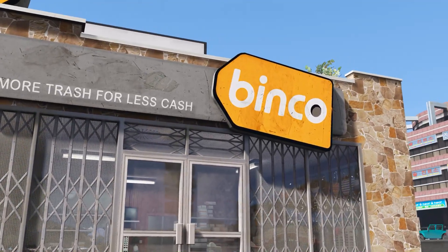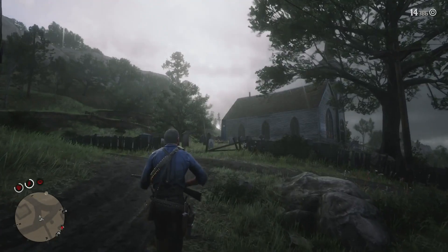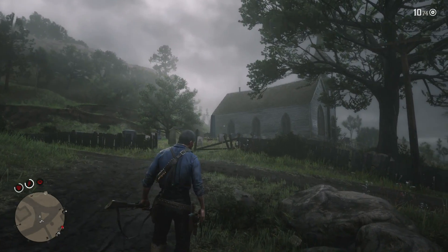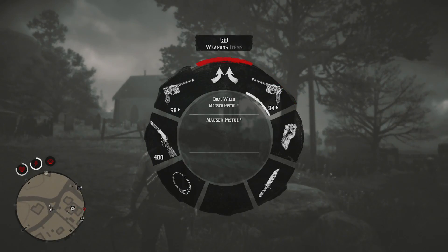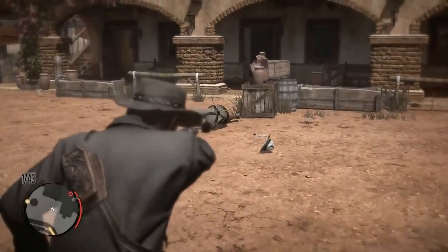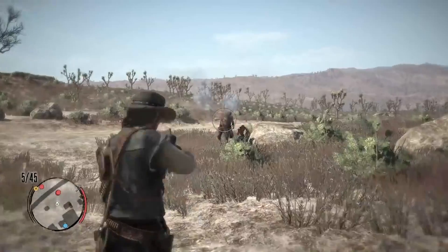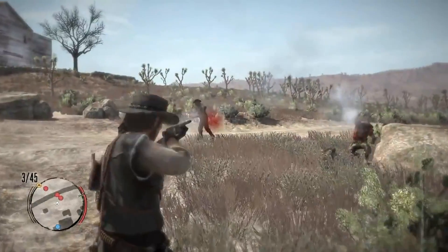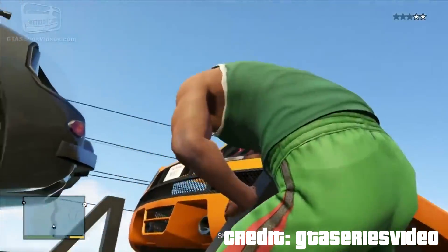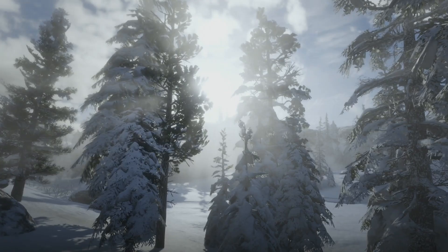To give some perspective, Red Dead Redemption 2 is the accumulation of a load of previously successful or interesting things. For instance, the weapon handling and mostly the holstering and how you carry your weapons takes influence from Max Payne 3. The Euphoria physics engine is tuned to be the same as GTA 4 and Red Dead Redemption 1, mainly for stylistic reasons. The seamless cutscenes were first implemented in GTA 5, and Rockstar proceeds to one-up something in their game worlds by making new standards.